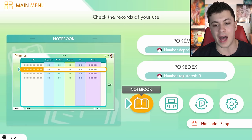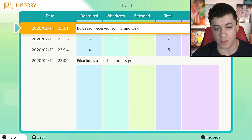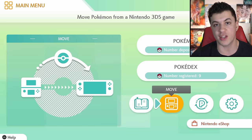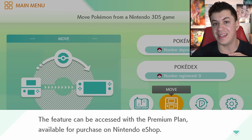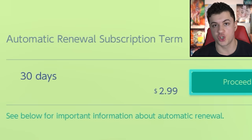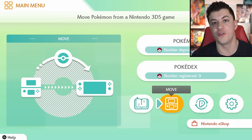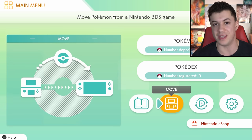Right below the Pokédex option, we have four more options. The first one, which looks like a notebook and is called Notebook, lets you check out the history of what you've been doing in Pokémon Home — your records like Pokémon Deposited, Pokémon Withdrawn, and Pokémon Traded, and so on. Then to the right of that, we have the Move option. This is the option you'll be choosing if you want to transfer your Pokémon from the 3DS using Pokémon Bank to Pokémon Home. You can't access this option unless you pay for the Pokémon Home subscription service. It costs $2.99 for just one month, $4.99 for three months, and $15.99 for a full year, all in US dollars. If you're interested in learning how to transfer your Pokémon from the 3DS Pokémon Bank over to the Switch, I'll have a full video up on that very soon — once it's up, I'll have it linked at the end of this video and in the description.